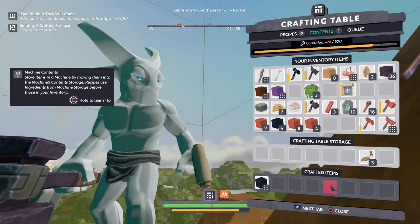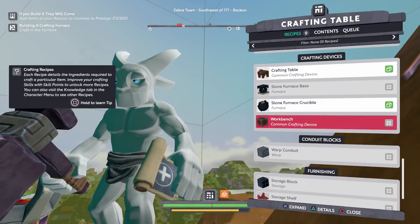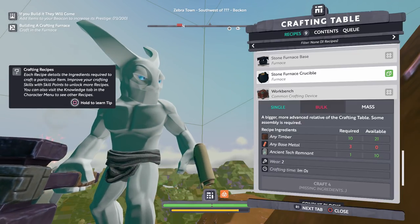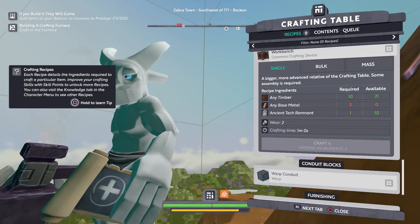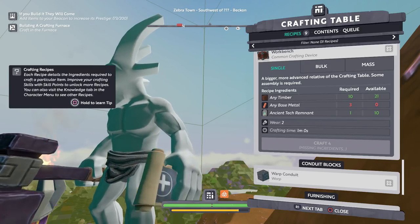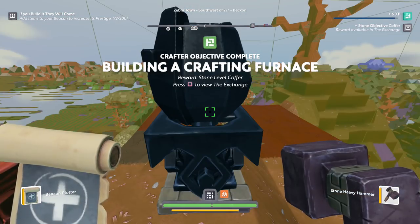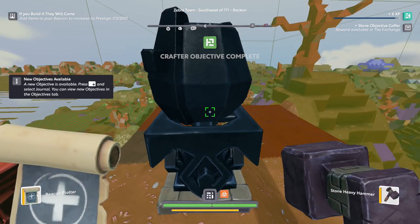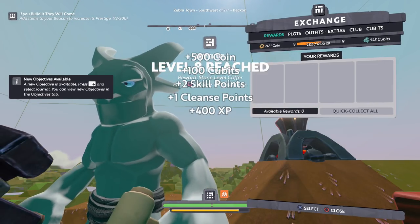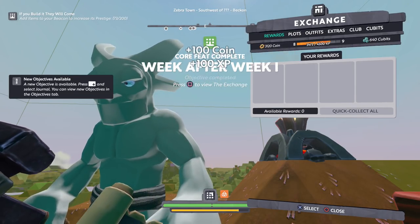What else can I make here? I still have some stuff waiting in the contents — it's just rocks. And then there's a workbench. With the workbench I need base metal, which is what I'm crafting right now — a bigger, more advanced relative of the crafting table. Some assembly is required. So I'll do that once I have three base metal. I'm making some copper, so if I double check the furnace right now, there is one copper waiting, and it is speeding up. So let's collect everything — 340 coins, 2700 experience, we got level eight.